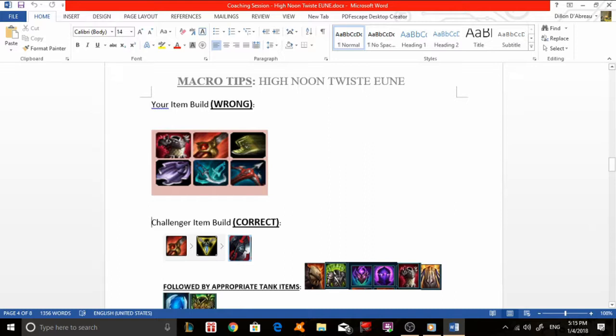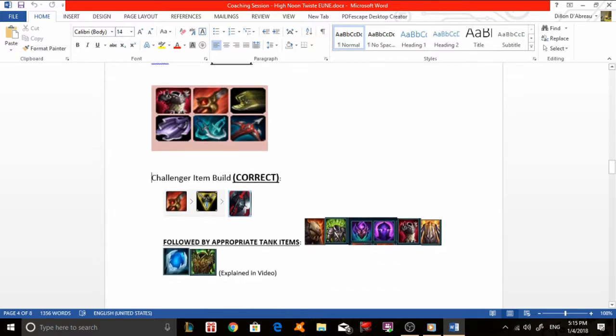Instead of building Lord Dominic's Regard, you should build Black Cleaver as your third item. Black Cleaver does a similar thing to Lord Dominic's Regard in reducing armor, but it also gives you a larger health pool — which is what an engage bruiser like Xin Zhao wants over pure armor penetration. Lord Dominic's Regard is mostly suited to ADCs who don't need a tanky health pool. So Black Cleaver takes over that role and is the better choice.